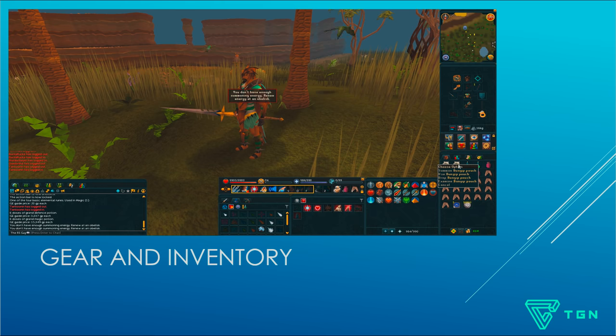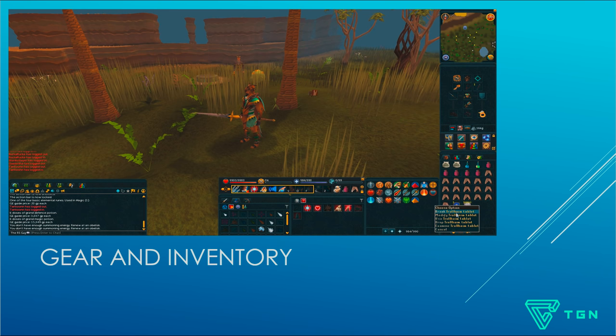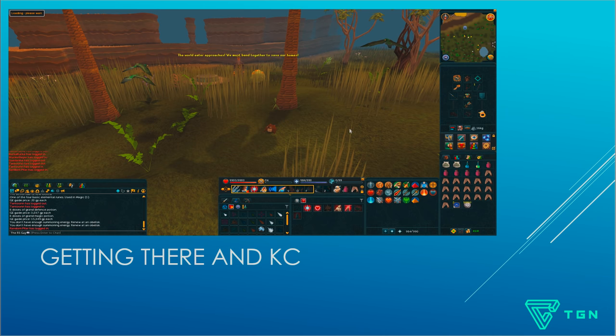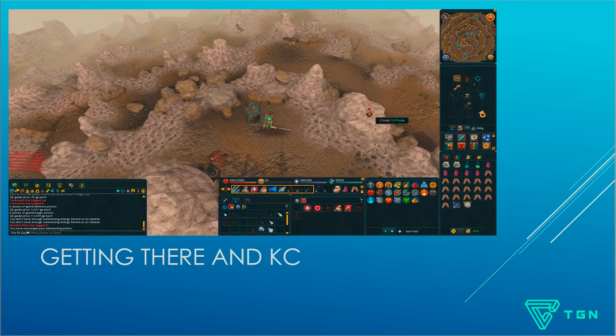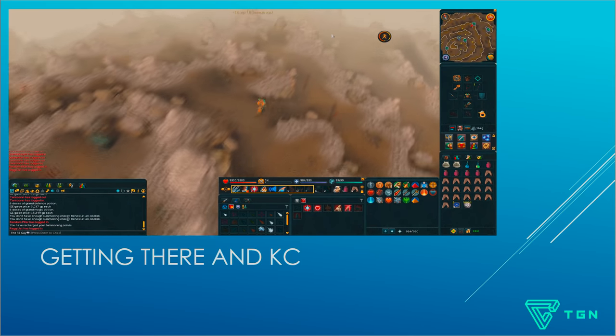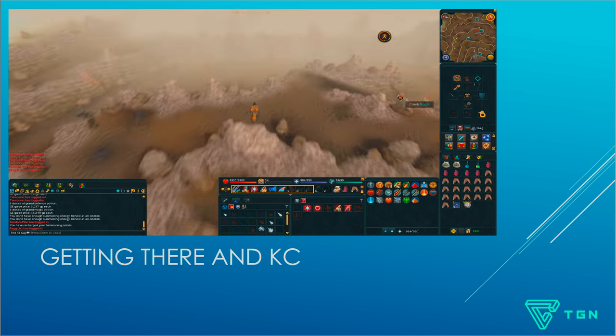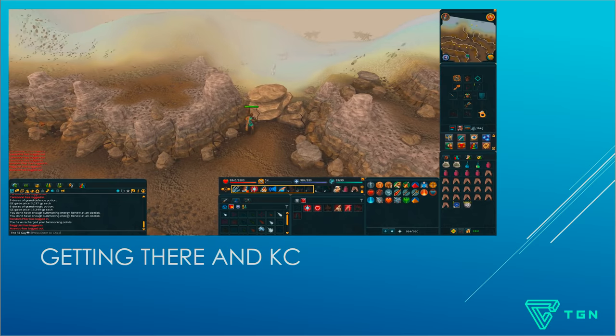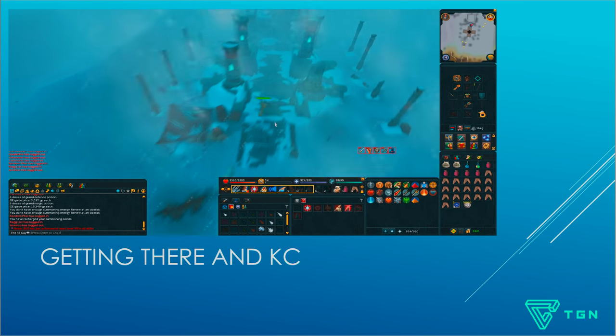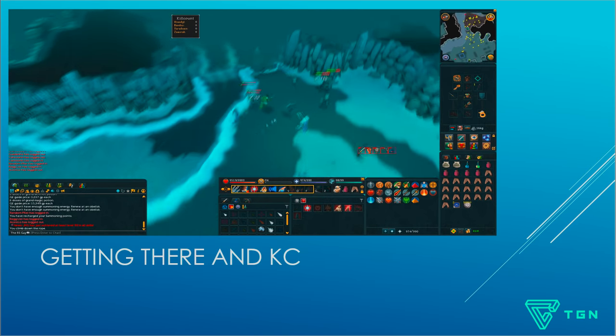You're going to want to summon your familiar and bring one extra pouch as well in case the trip runs long — you don't want your Bunyip to die. To get there, break your Trollheim tablet or climb Trollheim mountain, then recharge your summoning points at the obelisk. Run down the mountain, keep scaling down the cliffs to the big boulder, then either squeeze past it or push it aside and enter the God Wars dungeon. At this point, run east and climb down the rocky wall.